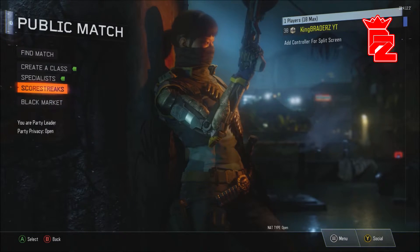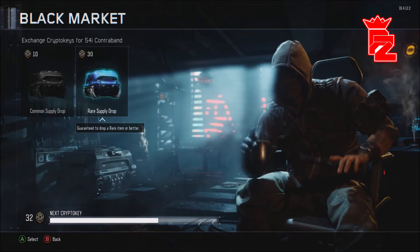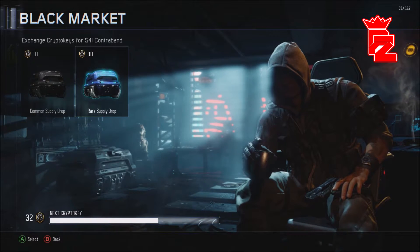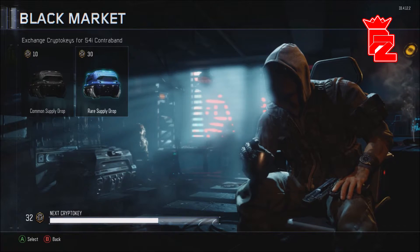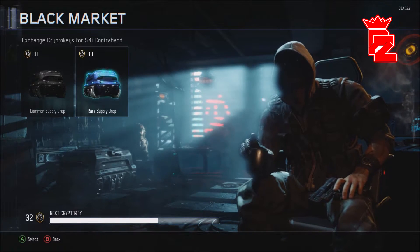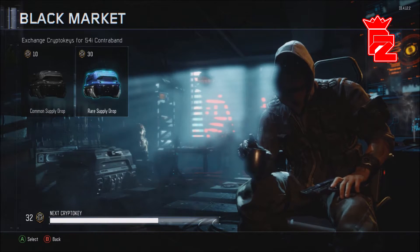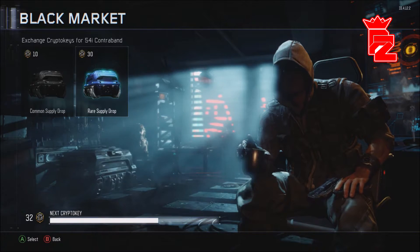Without further ado — I'm level 38 by the way, guys — let's get straight into this. I think you can get legendary, epic, common, and rare items. You can definitely get some cool stuff within these supply drops. You know, my Advanced Warfare luck was not the best, so hopefully it's good within this game. Let's go!